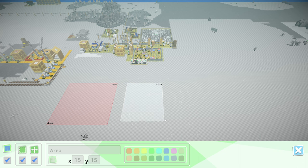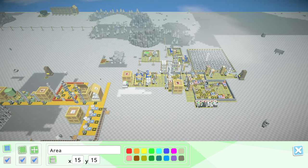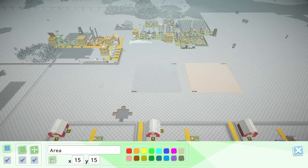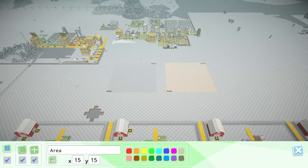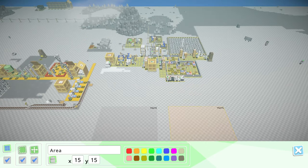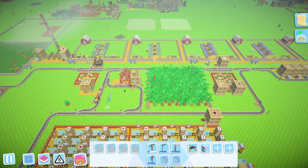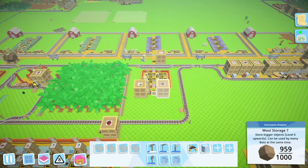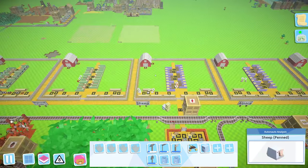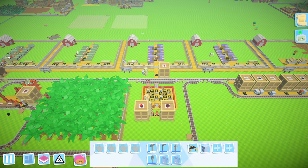We're going to want a tree area. We've already got the bulrushes here, so we'll have bulrushes, cotton, trees. That's it for raw materials - I know we're gonna need wool but we've already got that happening down here.